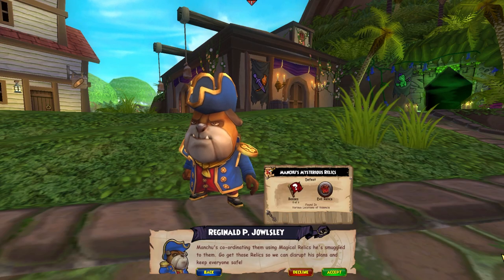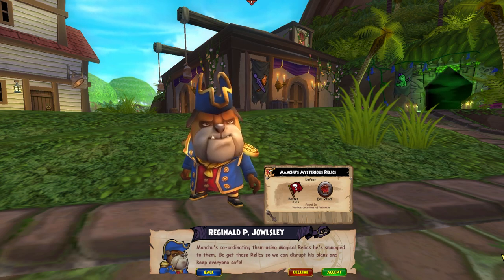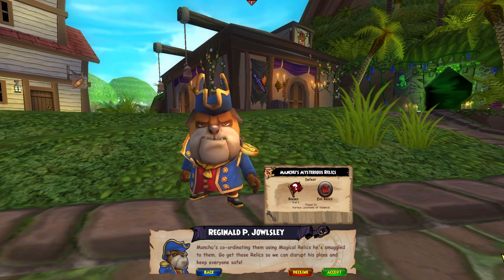He gives a daily quest that grants a week-specific key. These keys can be used like other skeleton keys and open doors to boss fights which drop new gear and a new mount. These weekly events change every Tuesday at 10am Central Time.